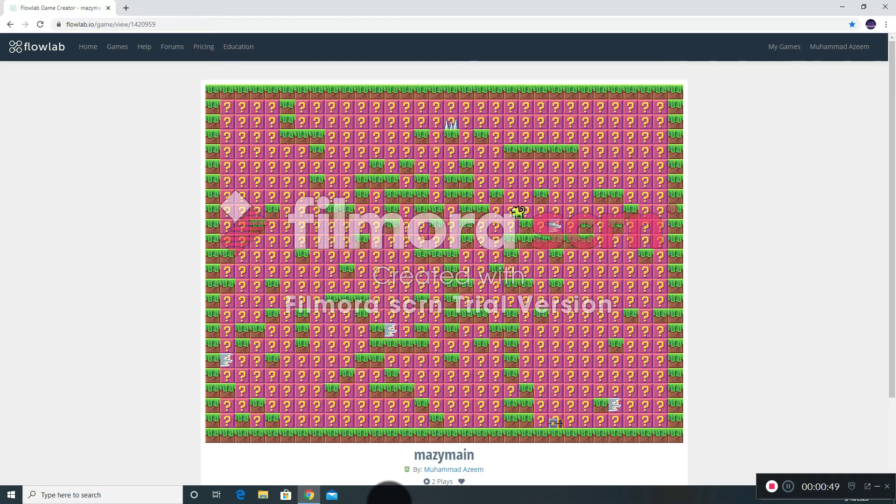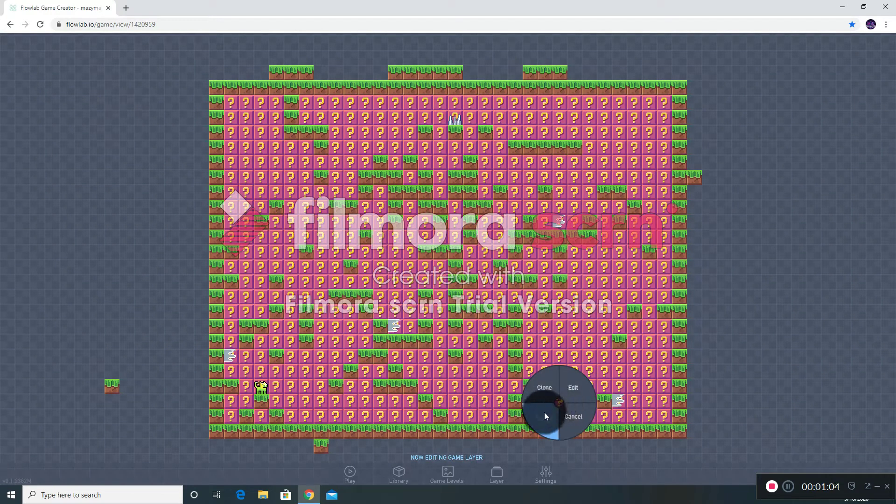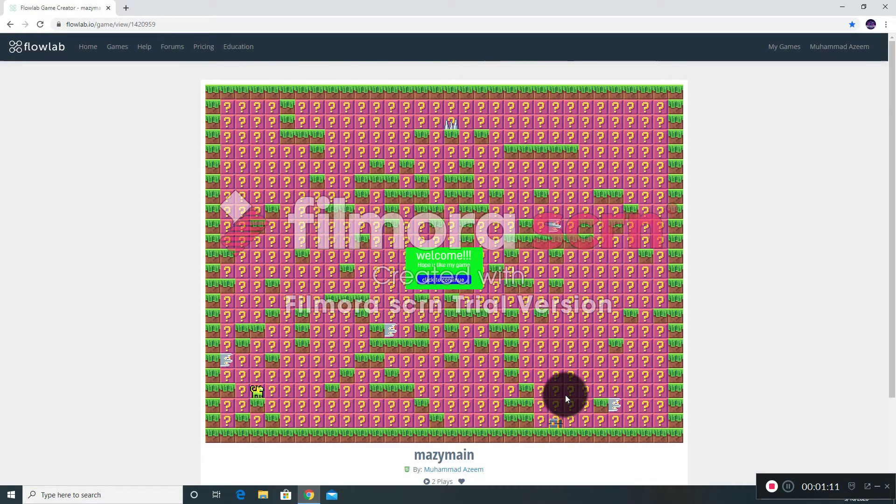So this is how the gameplay goes — we can just fall down in here. I forgot I put a block right here, let me just delete it. There we go. Okay, let's just play it again. You can click to continue and then all you have to do is play the whole thing — easy peasy. It's just like Super Mario. On this website you can create many more games of your own because you can make as many accounts as you want on Google, so no limit on the games.